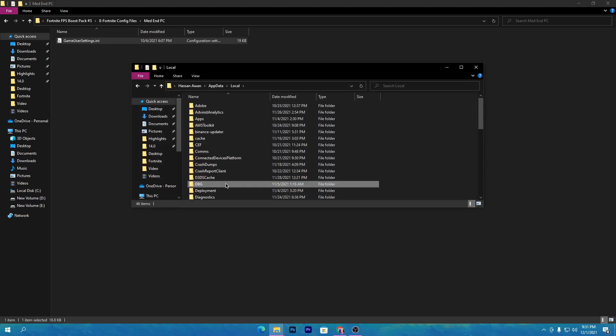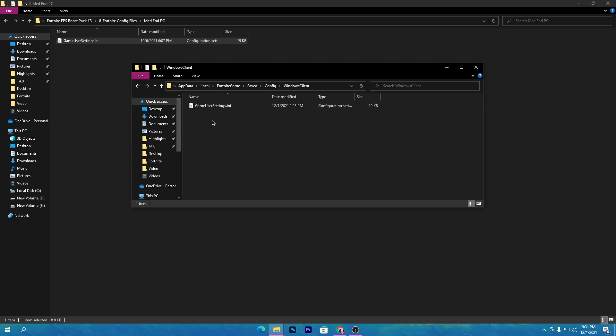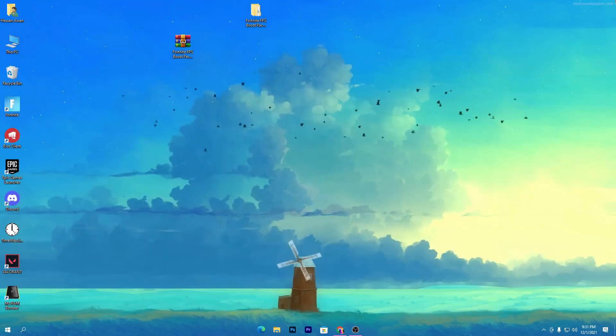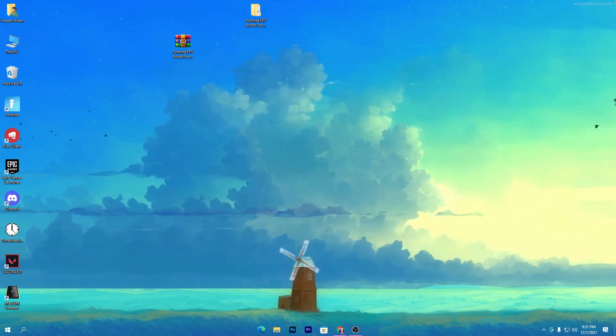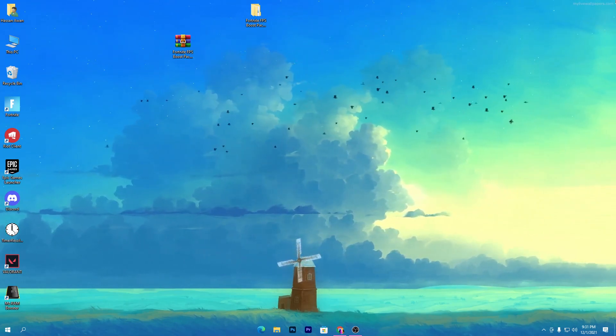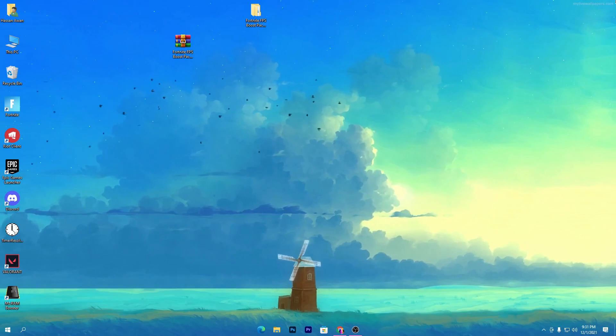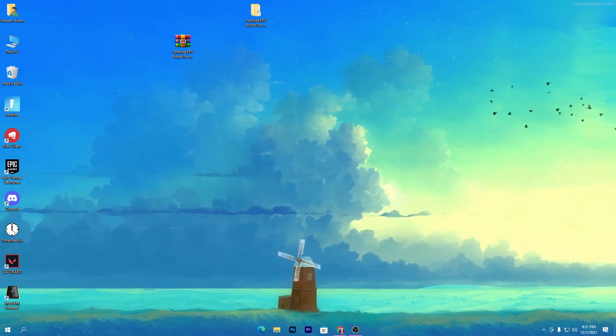Press Windows + R on your keyboard, type '%appdata%', click OK. Go to the Local folder, find the Fortnite game folder, navigate to 'Saved > Config > WindowsClient', and paste the copied config file there. Once done, restart your PC one time so all the registry file settings take effect. Then launch Fortnite and check out the performance improvement while playing.